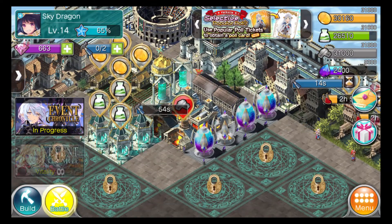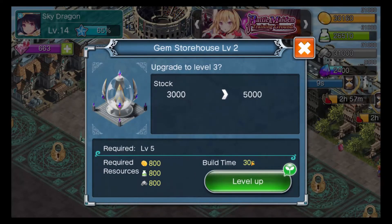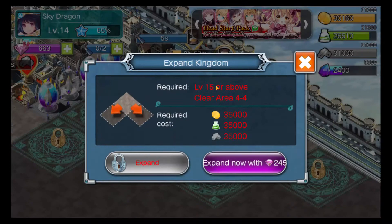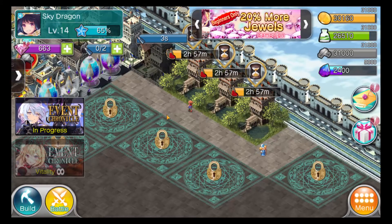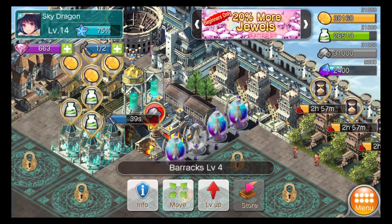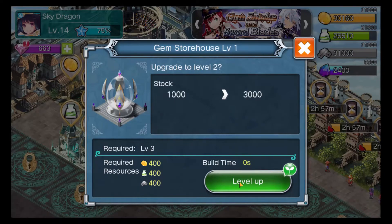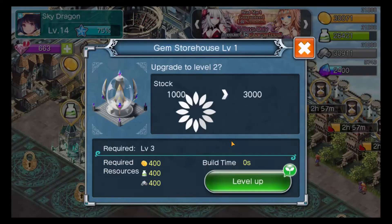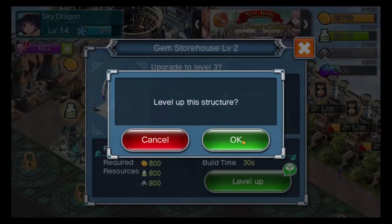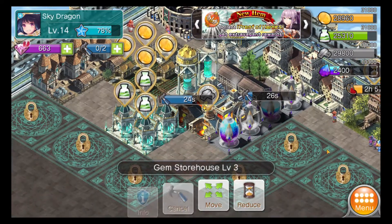We can upgrade the gem storehouse - takes 30 seconds. We could actually expand the kingdom at level 15 by clearing area 4-4, so we'll have to actually do some of the campaign. Barracks can only go up to level four. We should go fight some archwitch witches now - go to the first chronicle.